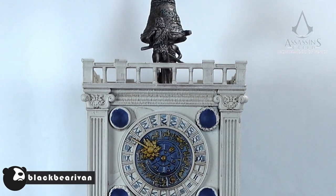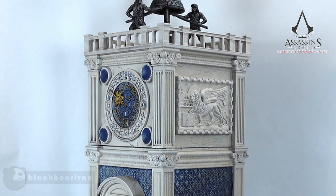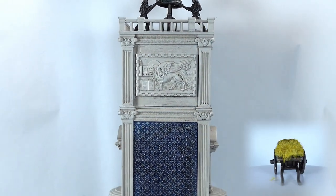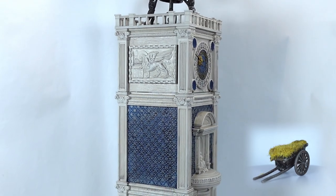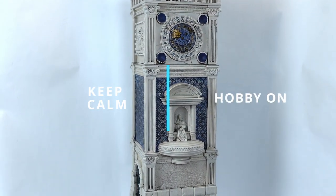Hello everybody and welcome to the Black Bear Ivan Hobby Channel. Today we are going to be painting the tower miniature and hay card from the Assassin's Creed Brotherhood of Venice board game. This is going to be the largest miniature that you paint for this game, but let's keep calm and hobby on.